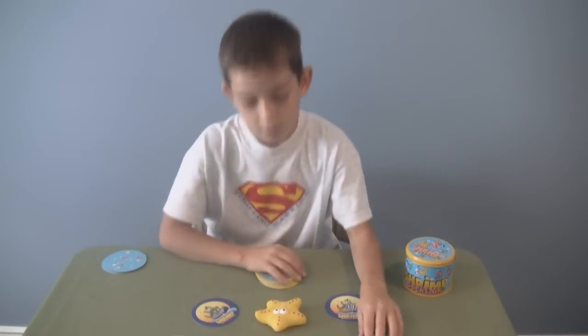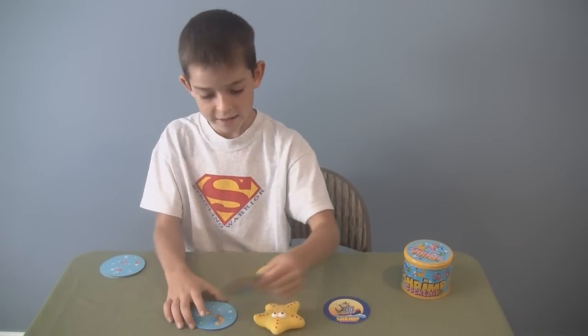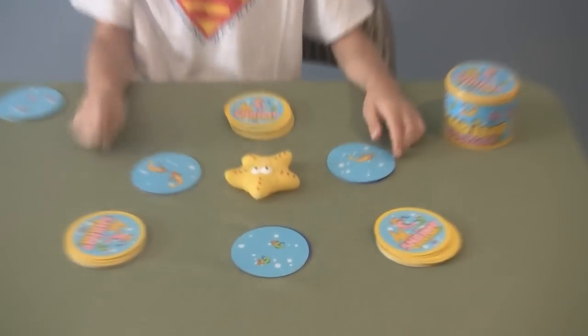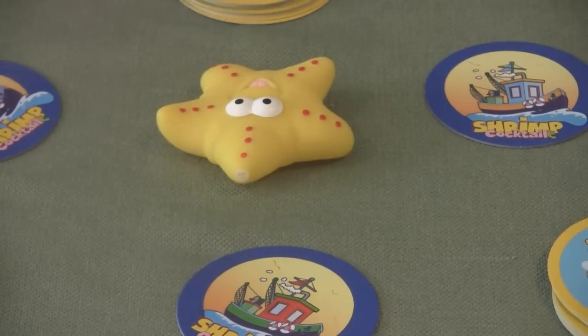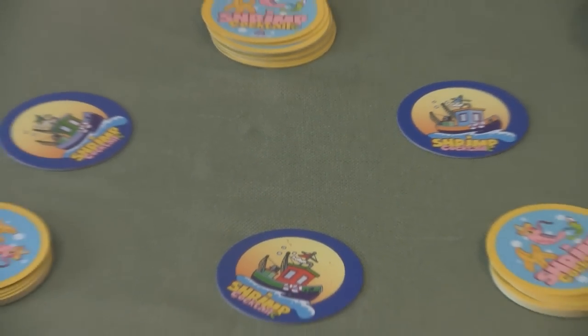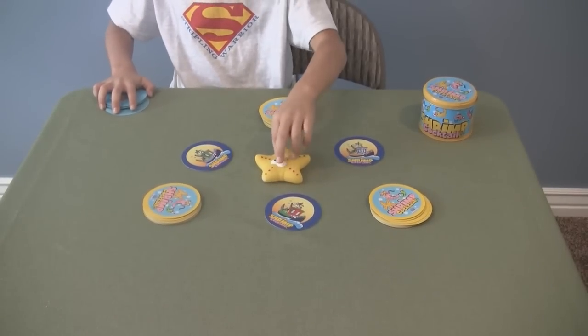Yeah. And is it kind of tricky? Yeah. What was it that Brooke was always finding? Hats. She likes it for the fashion statement. She's always looking for the hat. Oh, so those all have cowboy hats on them? Yep. But you forgot to grab the starfish. So what happens if you do it wrong? Then you have to give everybody one of your catches.